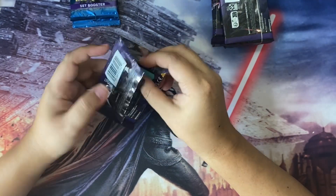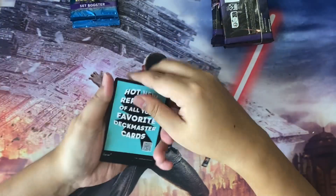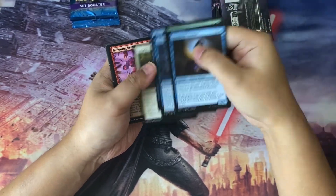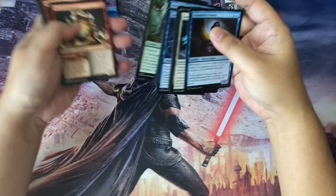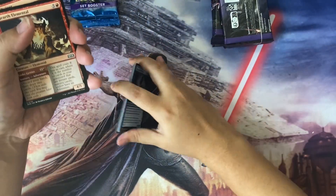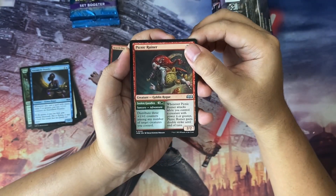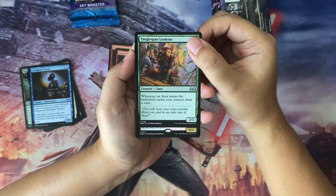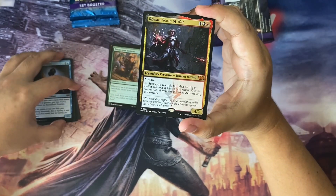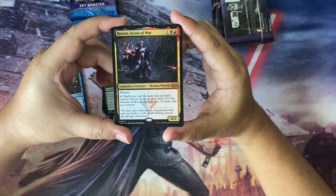On the last pre-release kit I only got two mythics, so hopefully we can do more than that with this one. Starting off with Storm-Kiln Artist going through the commons — nine commons confirmed, three uncommons. We have Earth Elemental — these are adventure cards — Picnic Ruiner, Tangled Tale Lookout. And we start off with a mythic: it's Rowan, Scion of War! She is one of the sought-after commanders from this set.